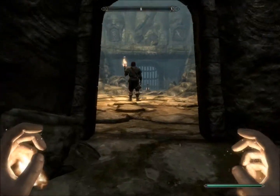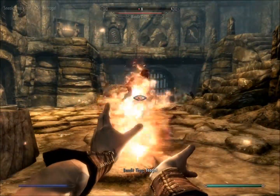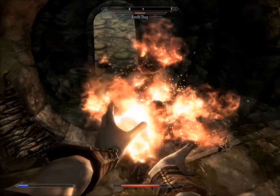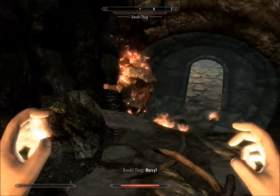Next up in the dungeon we have a bandit trying to solve a puzzle, and he fails completely, so I just save him the trouble of dying and burn him to death — even though honestly, it's probably the less humane way for him to die.